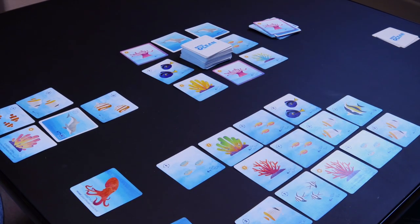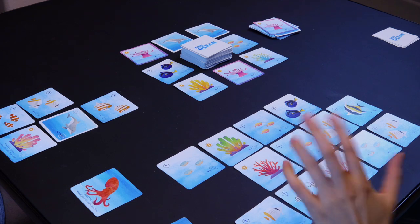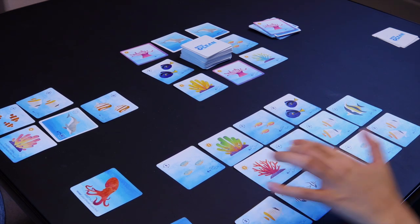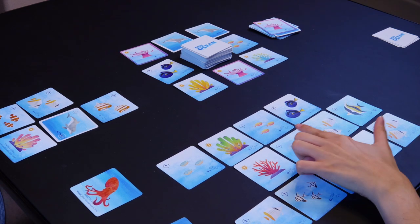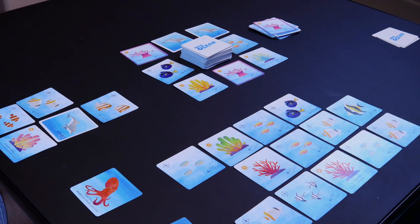Some important things to note about building your reef: reef cards that have the sun on them must be connected to another sun card. The order in which fish can be played is sun, one, two, and three. You can also school fish, which means having fish of the same type. These fish must be connected by a border and do not count if connected diagonally. Schooling fish gets you extra points.